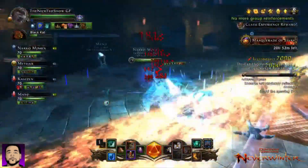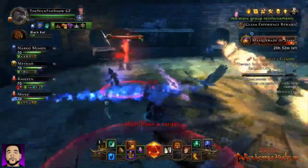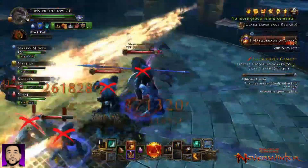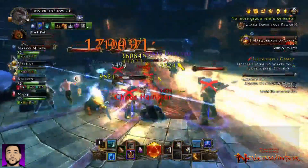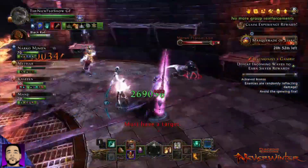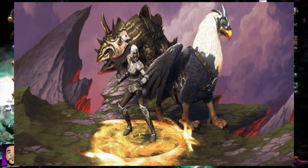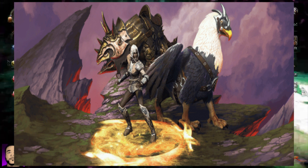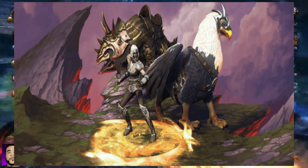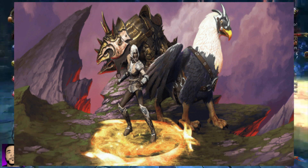Now let's talk about the second lockbox — I believe it's called the Acquired Treasure Lockbox — and it's absolutely insane. It may be featuring mount skins. That's right, you might be able to change that Tensor's disc you've been using for the last four or five years. Check this picture out — you can see the griffin in the back, and that Tensor's disc with that fire or gold look — it looks sick. To be able to put a mount skin on, if that's true, bravo Neverwinter, because that's going to be dope.